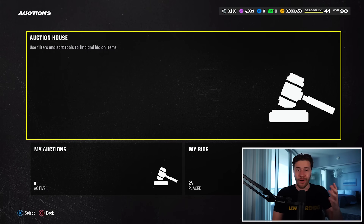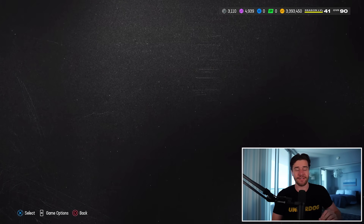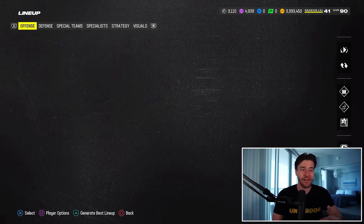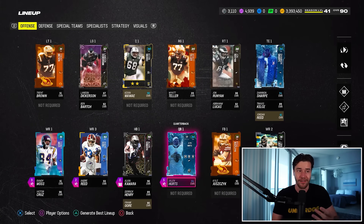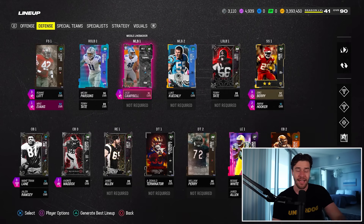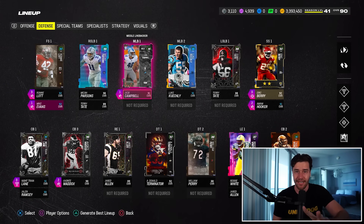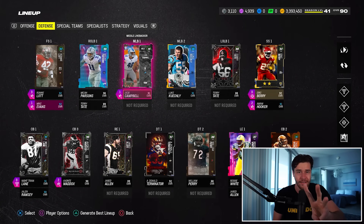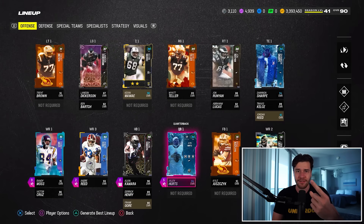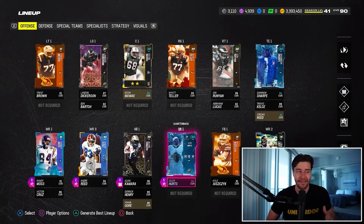I would strongly suggest you go through and pick up some of those players. Today is a day to be spending coins in Madden 24 — I picked up Andre Reid, Shannon Sharp, Jimmy Smith, and Jalen Hurts, so I'm taking my own advice. In terms of my favorite 93s: Andre Reid is my favorite, Jalen Hurts is second, and Shannon Sharp is third. For the 91 overall players, Jimmy Smith is number one, Ronnie Lott is number two, and Champ Bailey is number three.